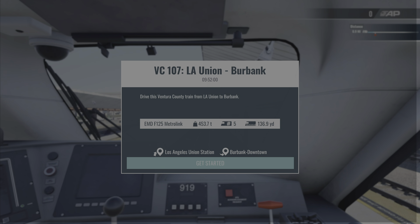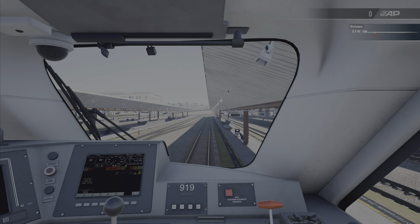Hey guys, welcome back to Train Sim World 5. Today we're going to be on the Antelope Line, driving from La Union to Burbank. Let's get started here.